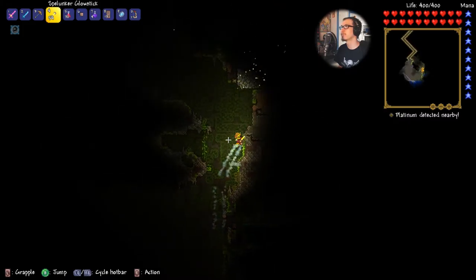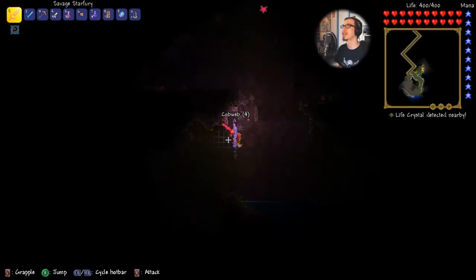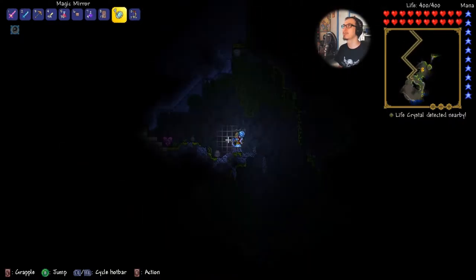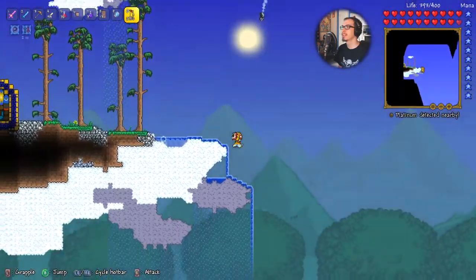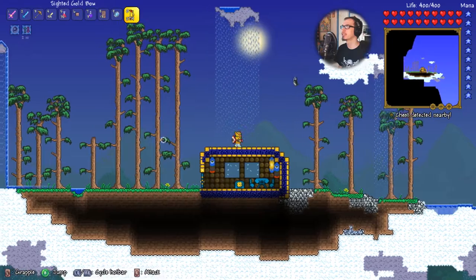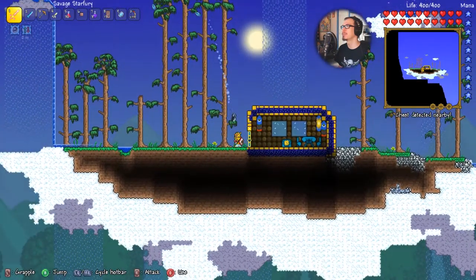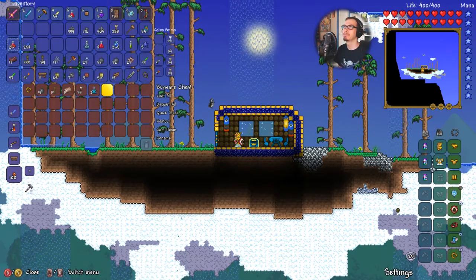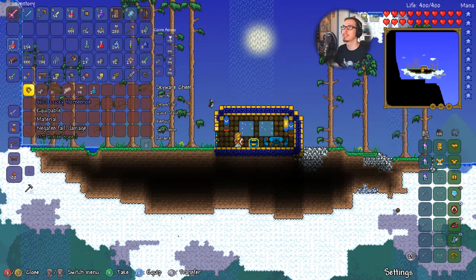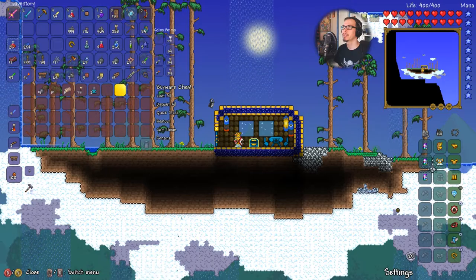We're at the underground jungle now — that's not our purpose right now, we'll be here soon enough for other items. Also I now have all the hearts, so we don't have to worry about that. Let's go back to the surface and explore up top first. Sky island! Oh, too high up — but wow, when did I get the Jester Arrows? Anyway, I have them. We got another horseshoe — don't necessarily need it but I'll take it for the money. This one gives defense, which is actually pretty helpful.